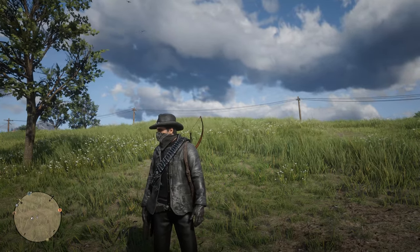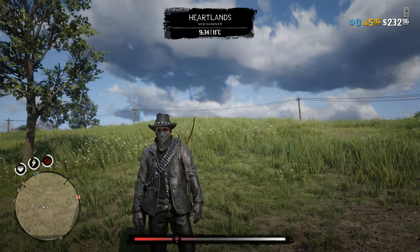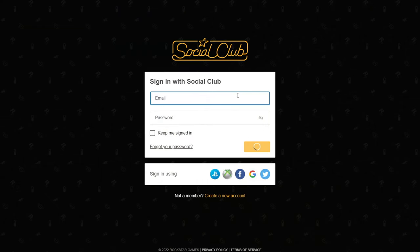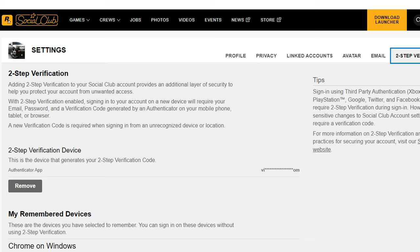In this video, I'll show you how to get 10 free gold bars in Red Dead Online. The method always works and the gold comes from Rockstar. In order for you to be able to get 10 gold bars in Red Dead Online, you need to connect two-factor verification to your Social Club account.